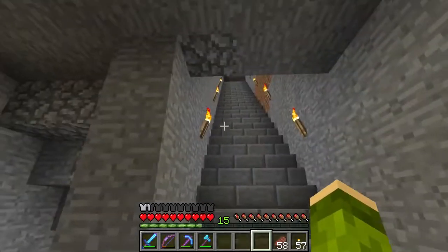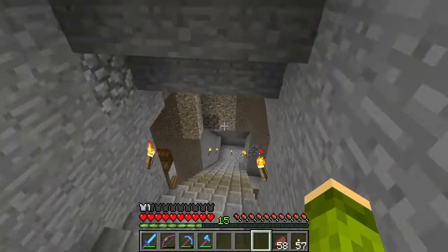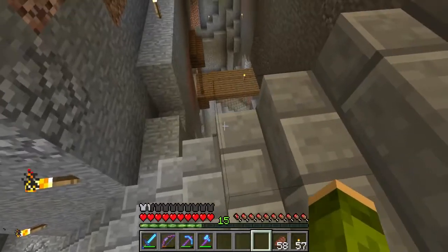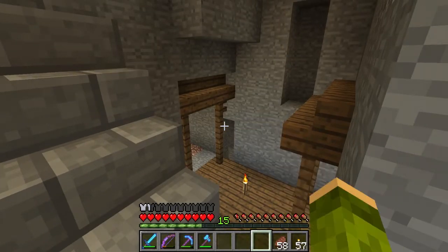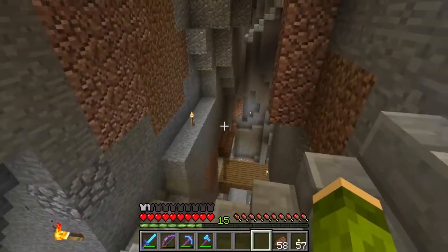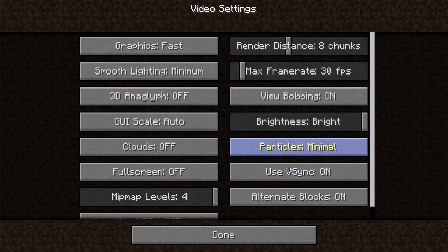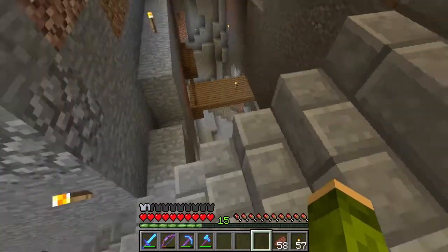Here's the cool thing — I dug all this out, I made the stairs, I haven't decorated it yet, except I started decorating this. Now, this is not a natural ravine. I decided that I was going to put a ravine in here and put mine shafts in the middle of it, because it would look cool. I'm going to turn my haste particles off — they're kind of driving me nuts. So I carved this ravine out.